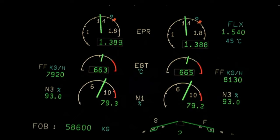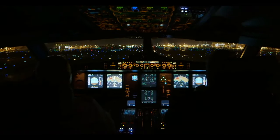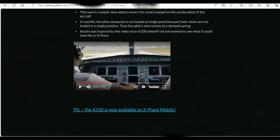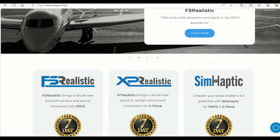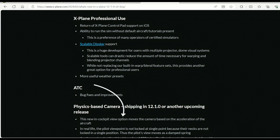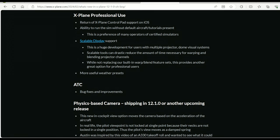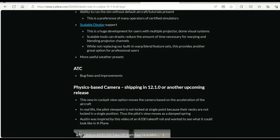In the real world, the pilot or a passenger would feel the G-forces acting on their body as the aircraft starts to accelerate down the runway. Third-party add-ons such as FS Realistic or Head Shake, featured by Sim Coders, have already enabled this head movement feature. But it is nice to see X-Plane looking to embed this camera movement natively. I noticed this option might be an on/off switch, so I'm looking forward to seeing how it comes out.